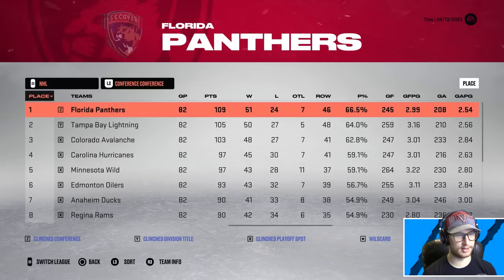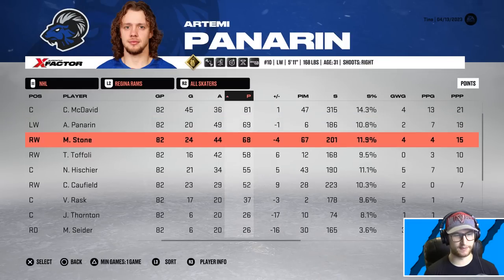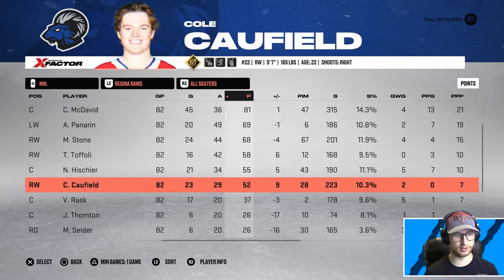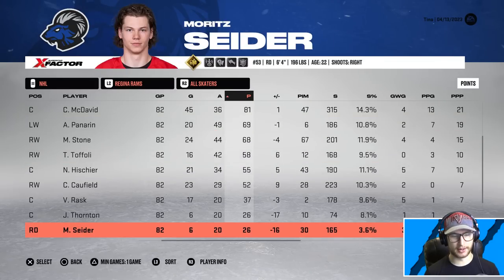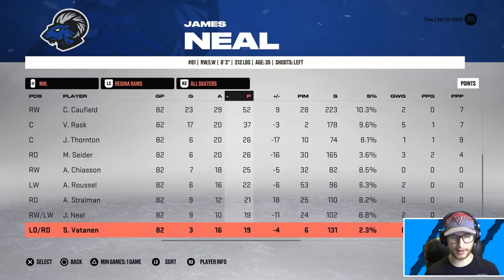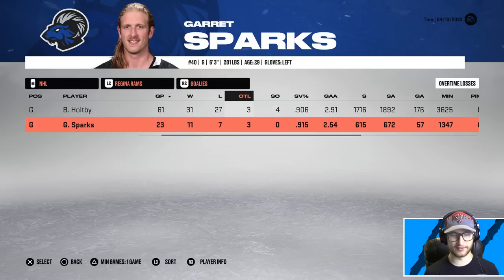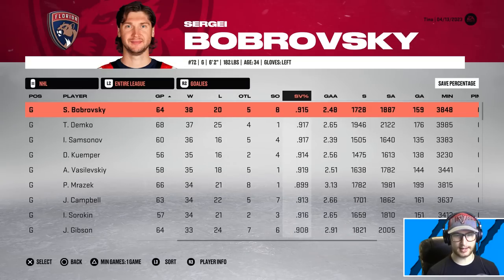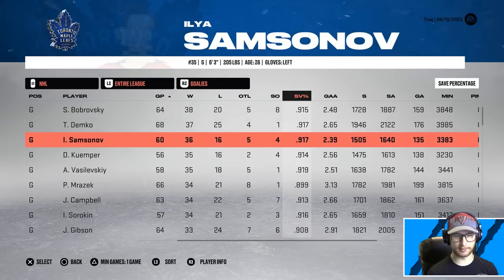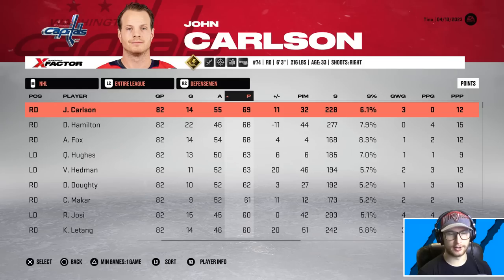We finished eighth in the conference. Connor put up 81 points but was only a plus-one. Panarin had a nice amount, Caufield was plus-nine with 52 points, Hischier had 55, Toffoli 58, Stone had 68, and Moritz only put up 26 — but we didn't really give him much to work with back there. Holtby went 31-27-3 with four shutouts. Sparks had a .915 save percentage in 23 games. League leader Brofsky had a .915 as well, with Demko and Samsonov posting .917s, and Fleury just missing .920 at .919.